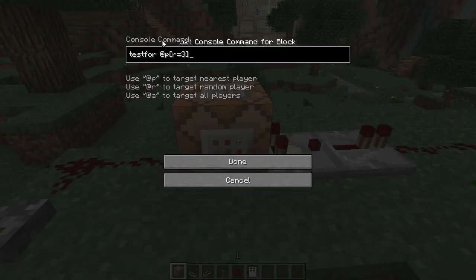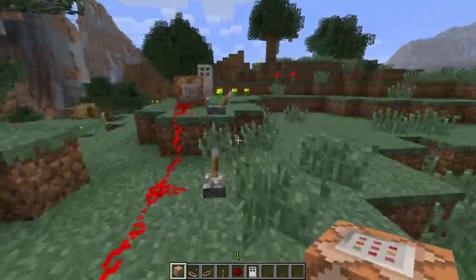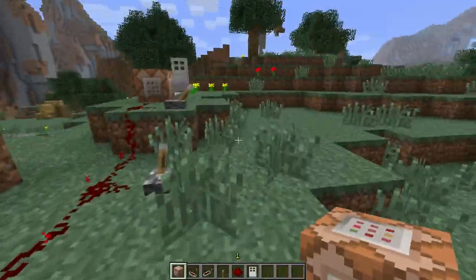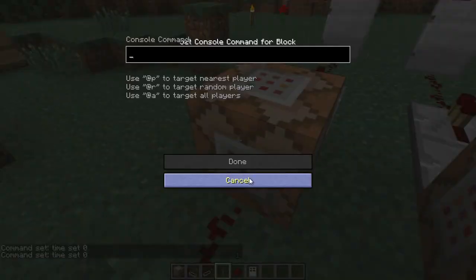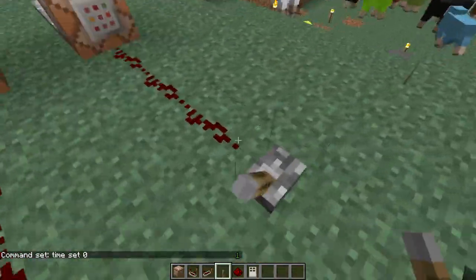A new command block argument, testfor, has been added. It acts as a player detection command within a given radius. If a comparator is placed next to a command block activated with a true statement, it will give off a small redstone current.